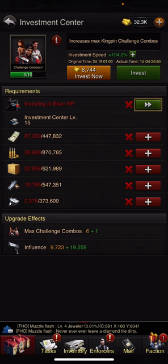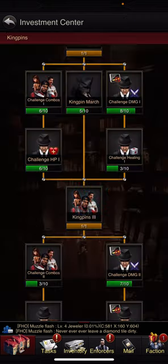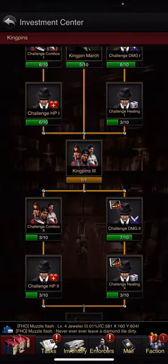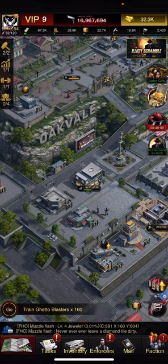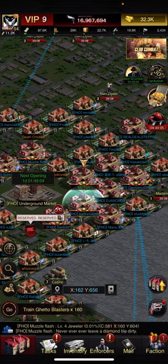You also have the challenge combos. Max challenge combos gives plus 6, and further down another 3. So when you attack a kingpin with the single attack, every time you attack it, it gets slightly stronger and you deal more damage. That just increases the max limit of how many times that can stack and go up.